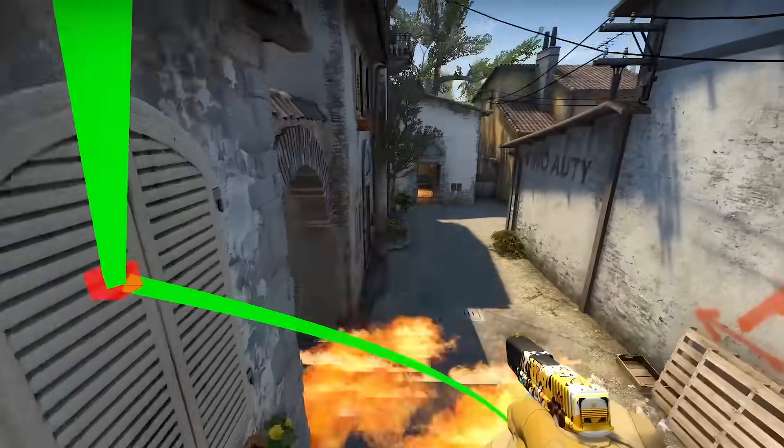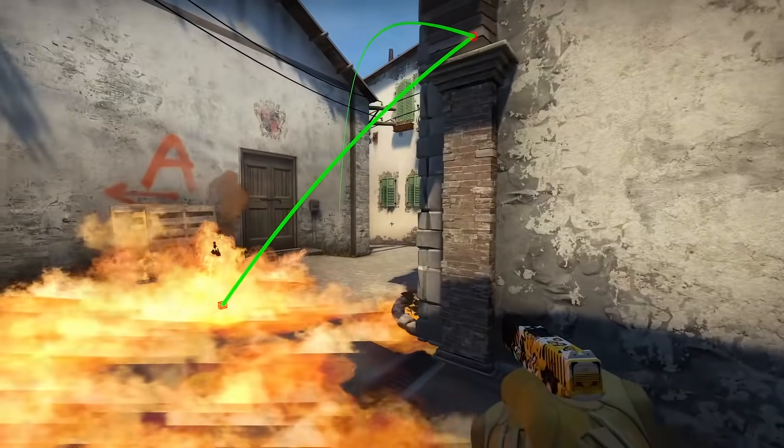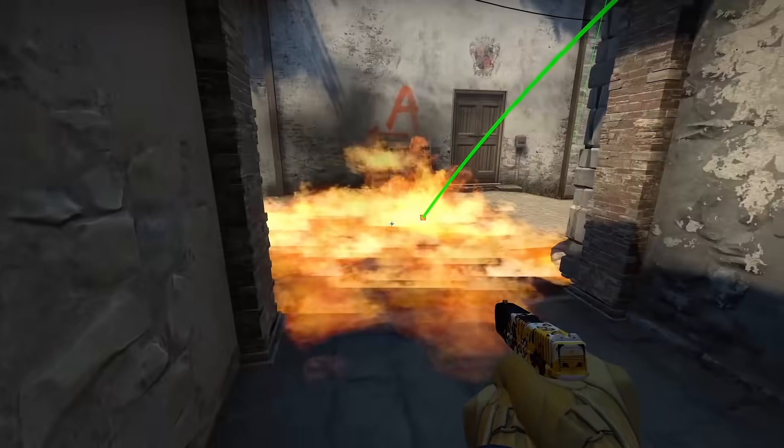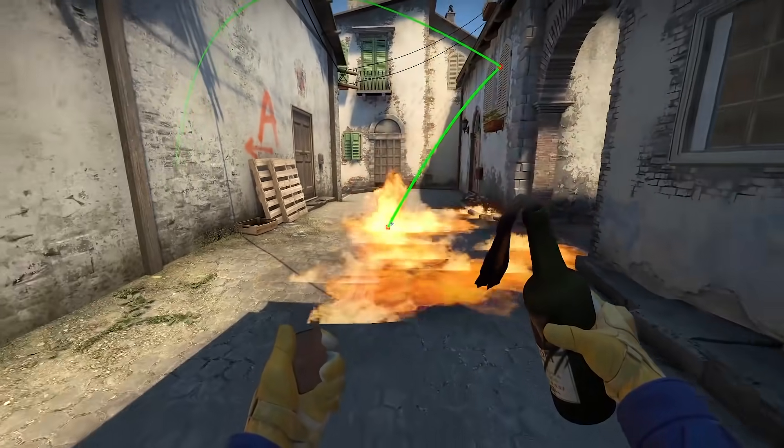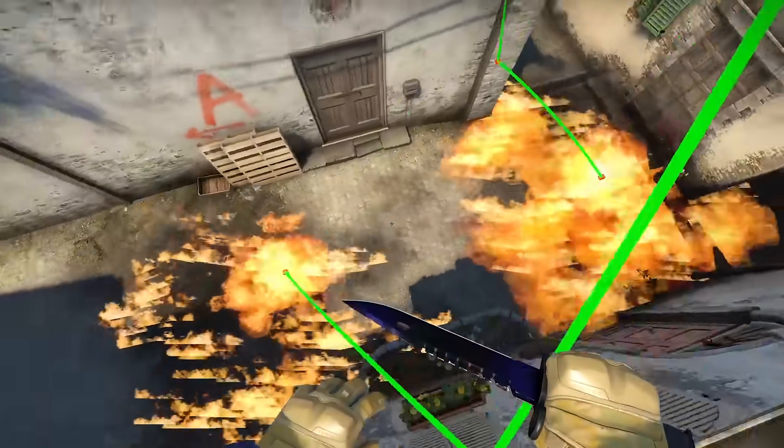It touches a magical skybox midair so it won't explode in the air, and finally goes down in front of a city arch. It can deny quick rotations or help you to clear out this long corner that loads of defenders like to use.